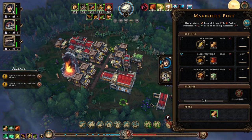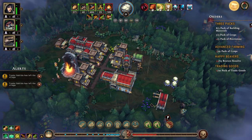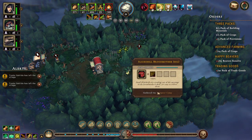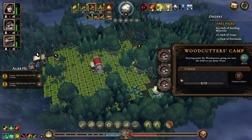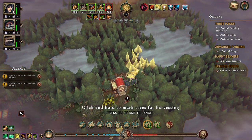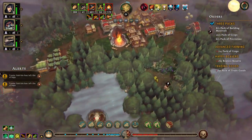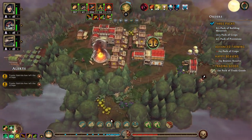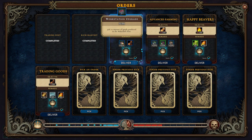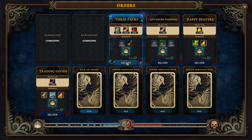Let's do this to get that last pack of provisions. We'll open this up, move you in here, mark this and this, and unlock that. We have an order we can deliver — 50% to amount of goods produced in the makeshift post, and packs of trade goods can be produced in the makeshift post. Let's deliver that.